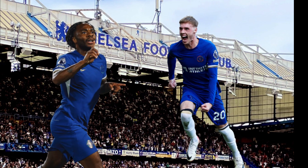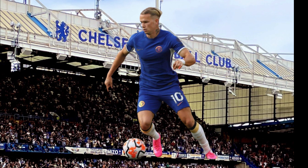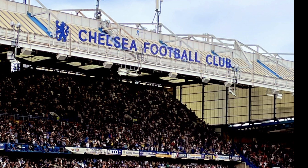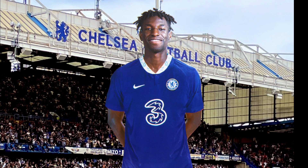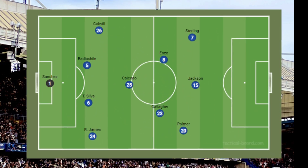Sterling and Palmer will start in the wide areas, with Sterling starting down the left. Madueke is dropped for this game as there will be no space for him to run, and Jackson is selected because of his height. The main formation Chelsea should employ is a 4-3-3, with personnel well distributed. The reason for going with Colwell and Jackson is because Chelsea need a lot of physicality in this team.